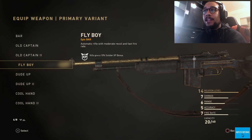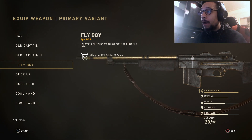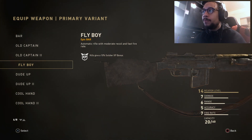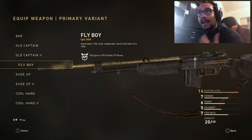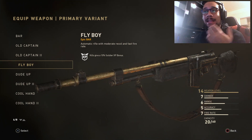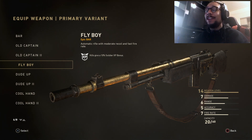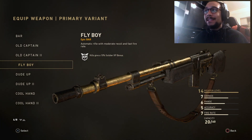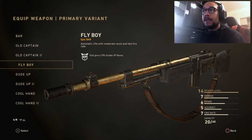As you can see, this is the Fly Boy variant, the epic variant of the BAR — the Browning Assault Rifle. This was a variant that used to be available out of supply drops; a lot of people already have it. But they took it out of the supply drop system and now it's only available through the orders. We don't really know if it'll ever come back to supply drops. It's an automatic rifle with moderate damage and fast fire rate.